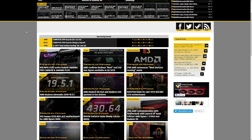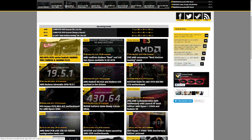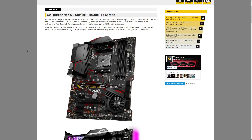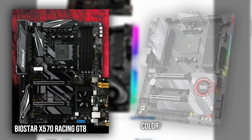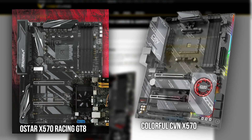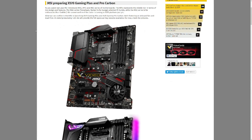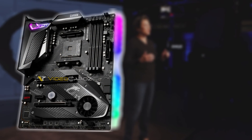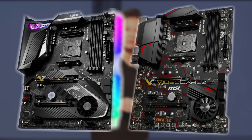Recently we have been receiving some X570 motherboard leaks from Video Cards, and today we have two more motherboard leaks. We had previously seen a Biostar motherboard and a Colorful motherboard, which aesthetically seems pretty neat. Now we have two more motherboards, this time from MSI: the X570 Carbon, a high-end tier motherboard, and for the lower end, the MSI X570 Gaming Plus.